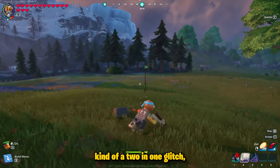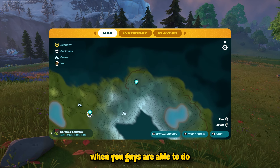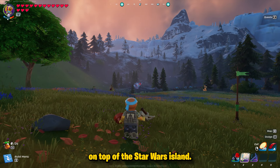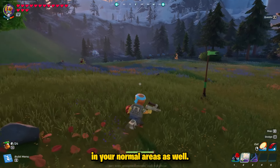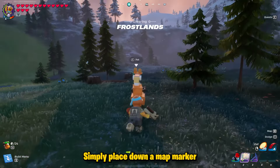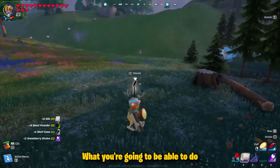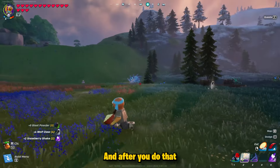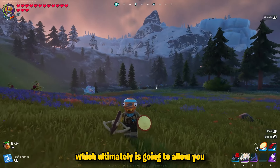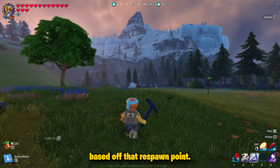This next one is kind of a two-in-one glitch. When it comes to the brute spawn glitch, you're able to place down map markers to indicate where you've seen a brute. Specifically on the Star Wars island this is much easier, though it can be done in normal areas too. If you see a brute out in the wild, place a map marker, leave the game and rejoin a few times, and you should be able to force a respawn of the brute, allowing you to fight an unlimited amount of them and continue to get brute scales in the same spot.